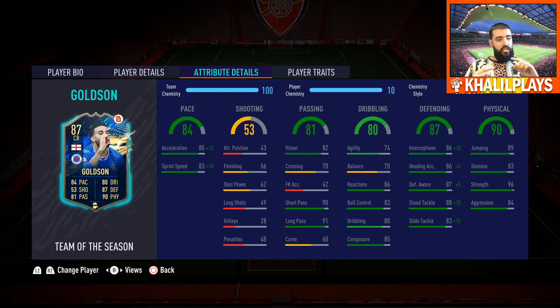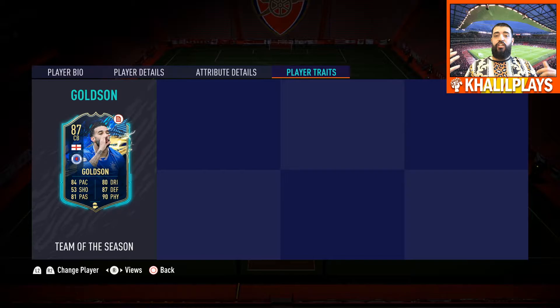In terms of his defending, decent stats — not the best but decent enough to use him. In terms of the cons though: his agility is poor and you really do struggle with moving with this card, as you'll see in a couple of clips. The stamina is a little bit low — ideally I'd want it in the 80s. His speed is good but needs a little helping hand because he's so big; it does feel like he's a bit cumbersome at times. He also has no player traits.